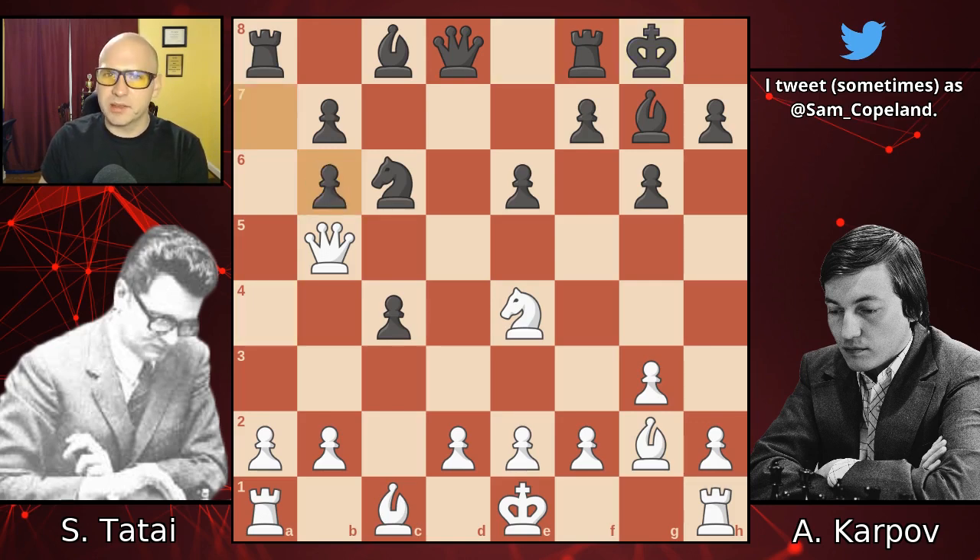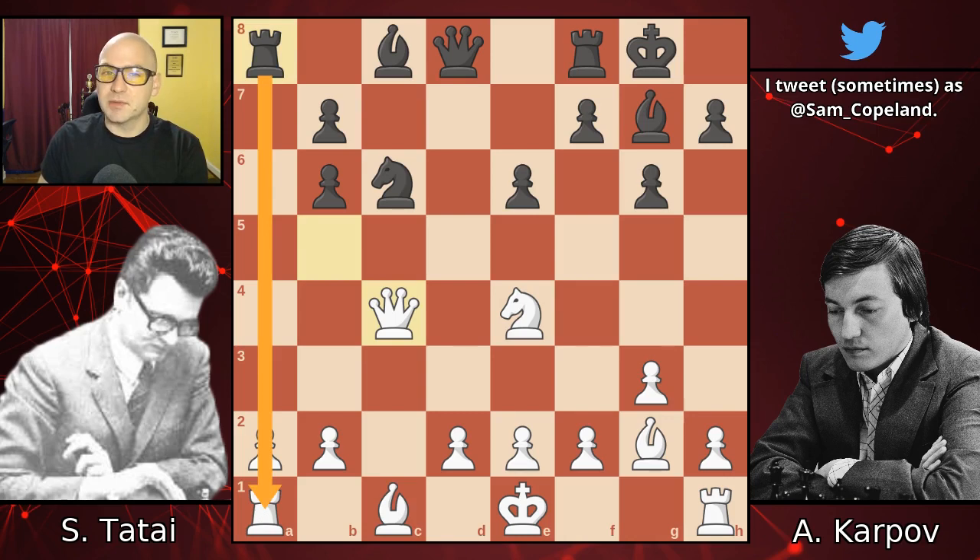Knight takes b6, pawn takes b6. Some might be inclined to go for queen takes b6 instead, trying to keep the pawn structure healthy, but that's not important. What's important is dynamic play. By taking back with the a pawn and leaving the queen on d8, black maintains more open lines and mobility for the pieces.